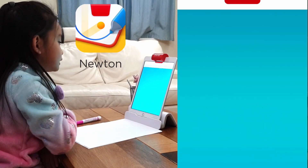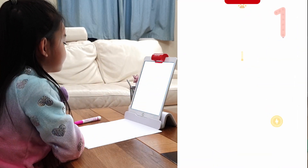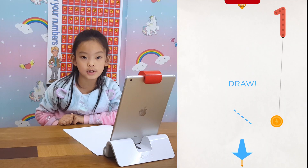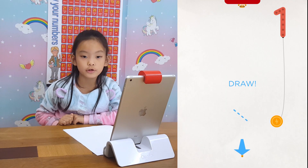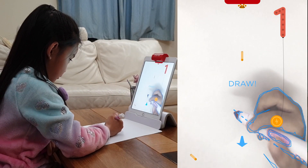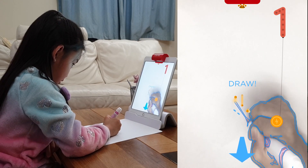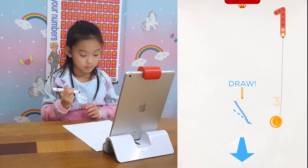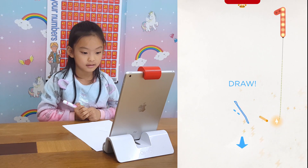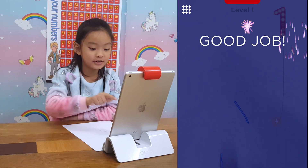In the meantime, let's try Newton Bounce. With Newton you have to get the balls into the target - we draw a path to help. See, it's bouncing! Yay, good job!